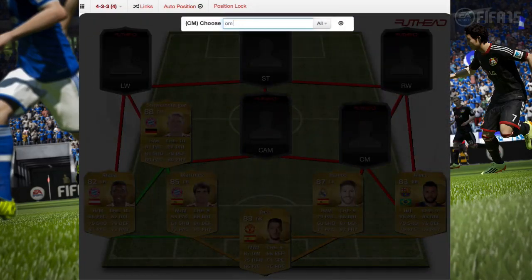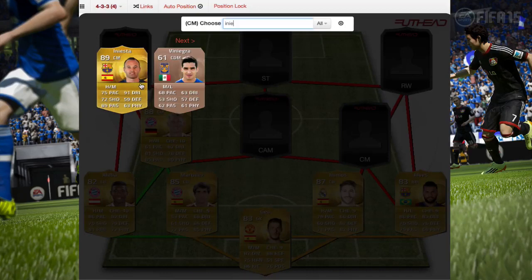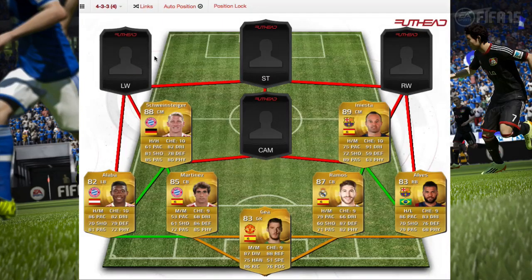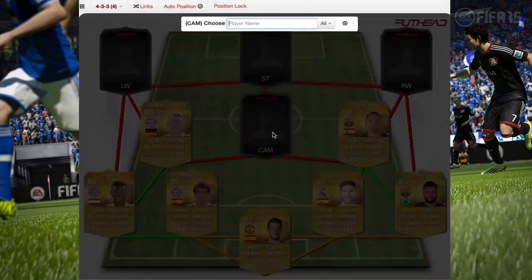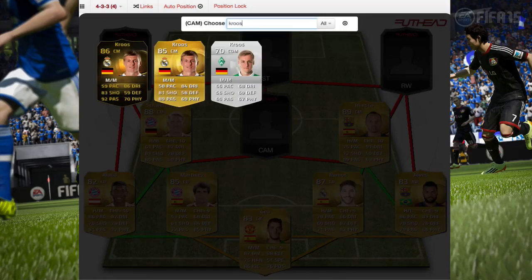On this side we have Iniesta. This dude is a boss — he's pretty cheap, 89 rated, with 91 dribbling, 89 passing, 75 pace, and 72 shooting. He's a pretty good center mid and still a good legend even though he's not having the best season.